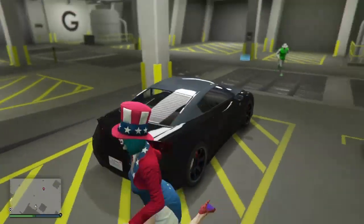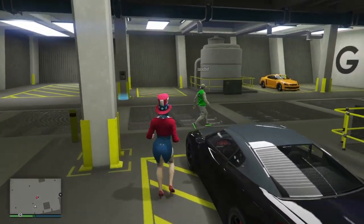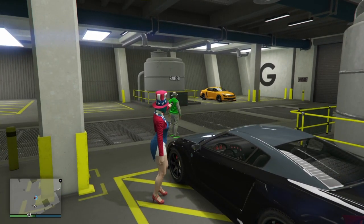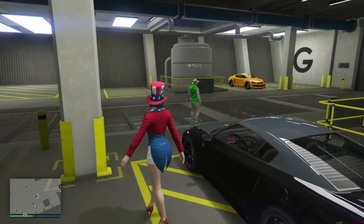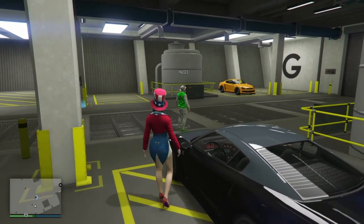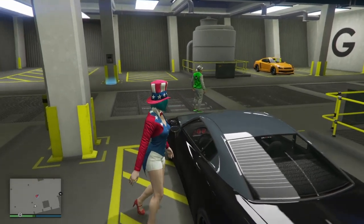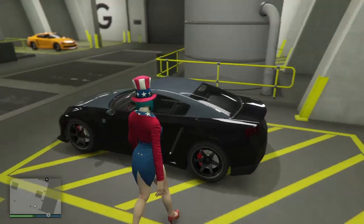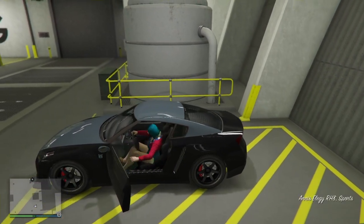So basically, what you want to do is stand next to here, and your friend's going to have to go into any Rockstar created job. As soon as you see him disappear, all you have to do is wait until he disappears, then get in here, and press right on the D-pad.